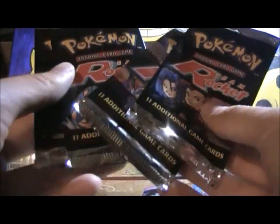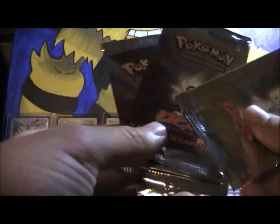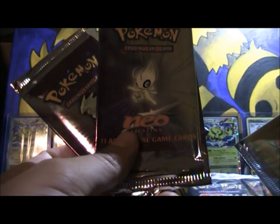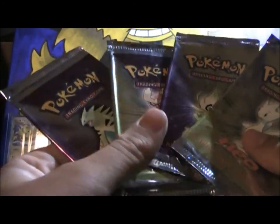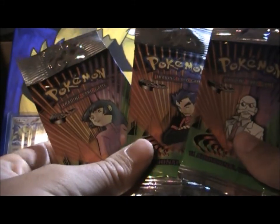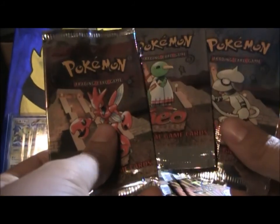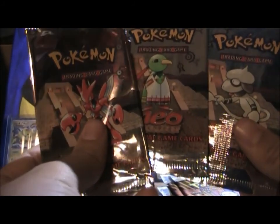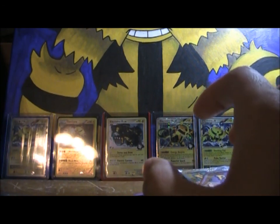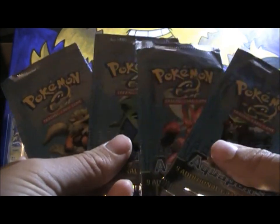And the English Team Rocket with the four pack artworks. I bought a lot as you guys can see. Neo Destiny — I really love that Celebi pack artwork. Gym Challenge with the three pack artworks. Neo Discovery, which is really cool. Aquapolis — these packs are awesome, I love these Aquapolis packs. Just look how awesome that is.